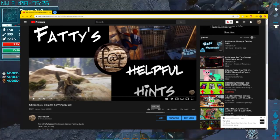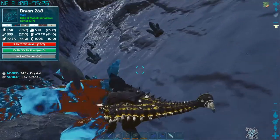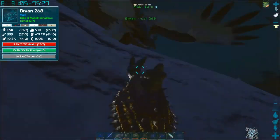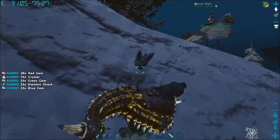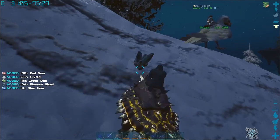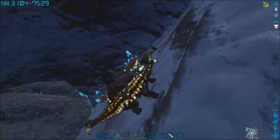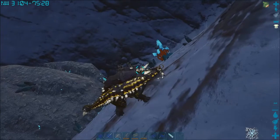Now this one I'm gonna cover the two main places where you can get Element Shards that are just gonna be a ton in one little area, without a lot of really dangerous things to get you, and as well as two locations around the same area where you can get a lot of Black Pearls, so you can just maximize your resource gathering. Let's jump into where we can find Element first.